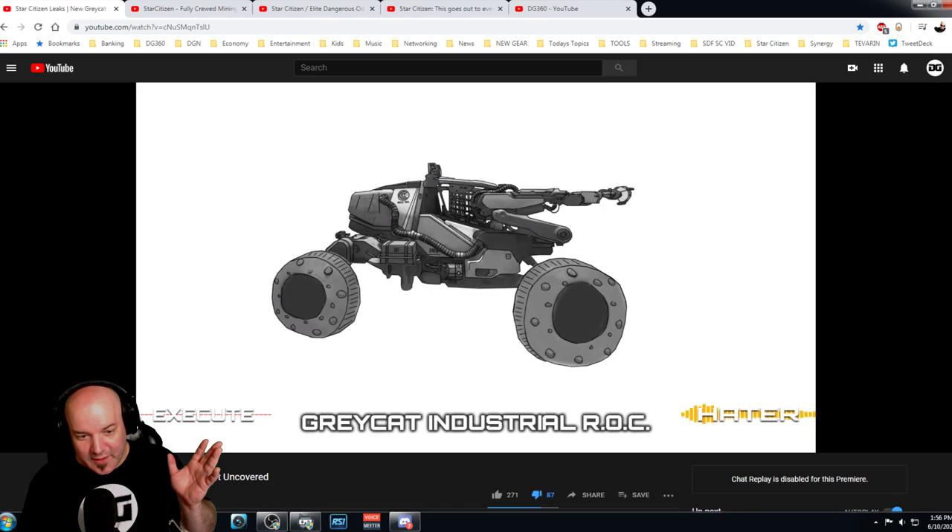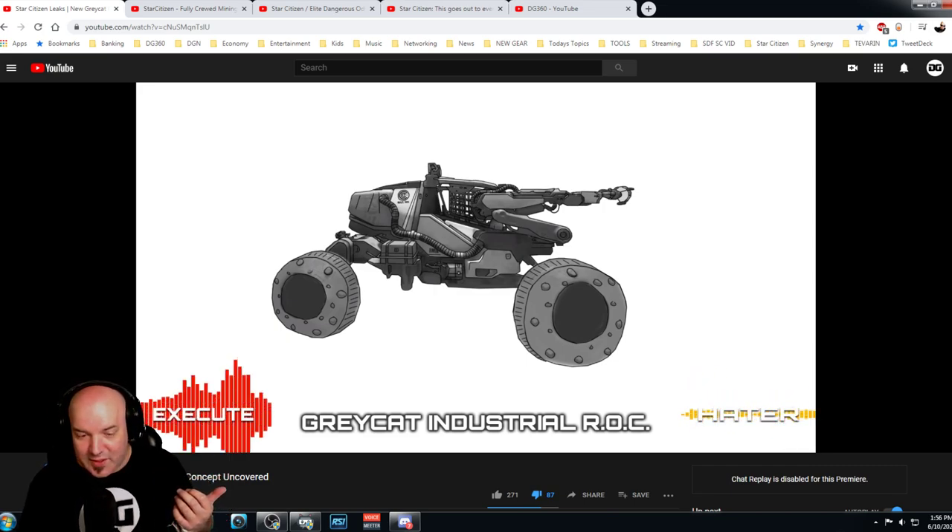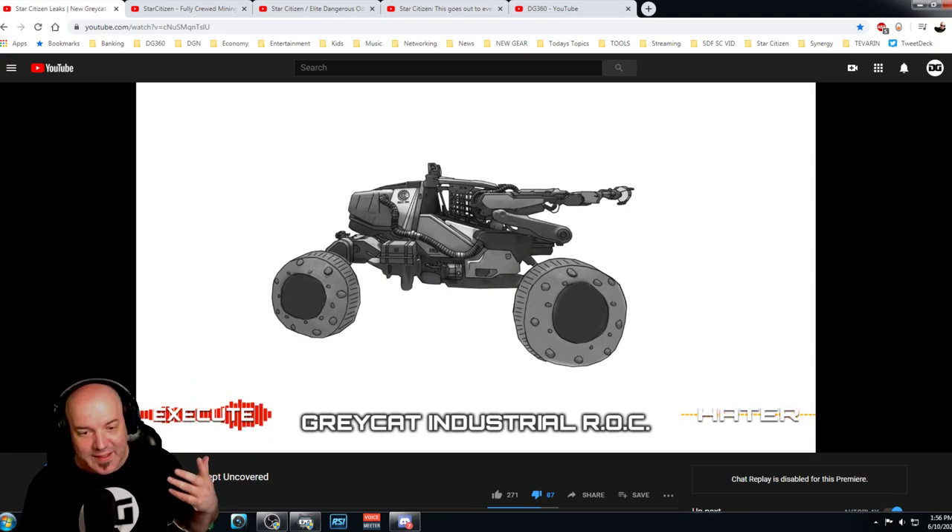This was a wonderful video. I had a great time — it was like a podcast type video, the same thing we do here on the channel for our VIP members. It was Execute from Info Runners and Hater from Star Citizen Leaks Discord talking about the new Gray Cat Industrial ROC that's leaked.